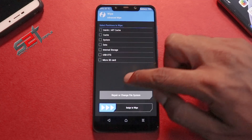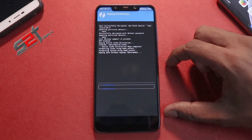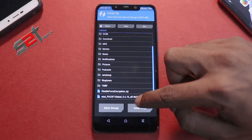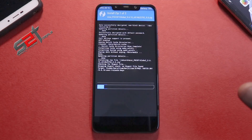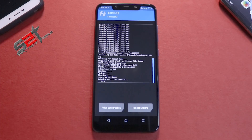Go to Wipe, then Advanced Wipe — select Dalvik cache, system, and data — then swipe to confirm flash. Once that's done, go to Install, select the 9.6.10 update, add more zips, select disable force encryption, and swipe to confirm flash. This flashing procedure will take at least two to five minutes, so please be patient. Once done, reboot into system.